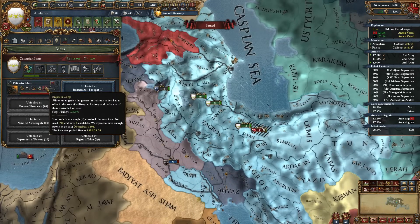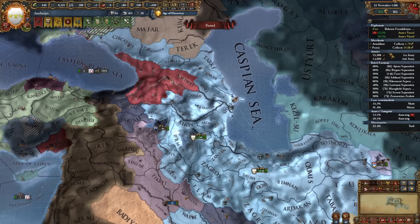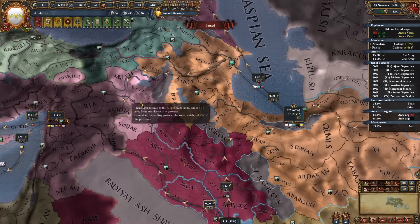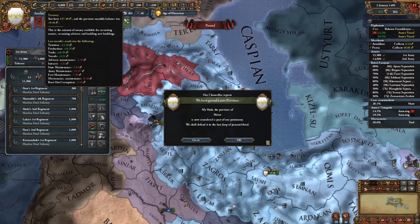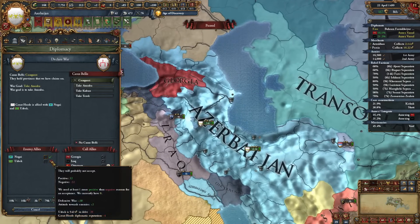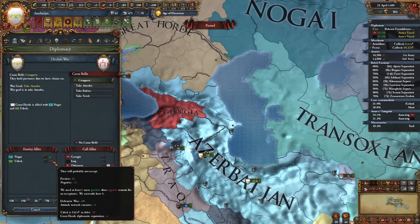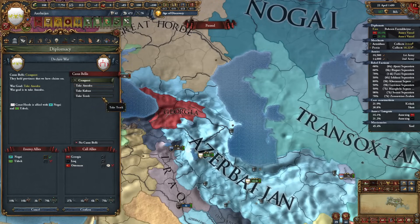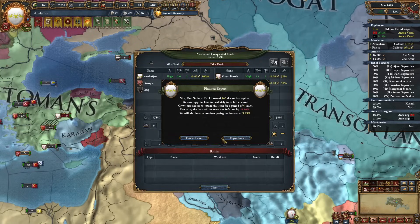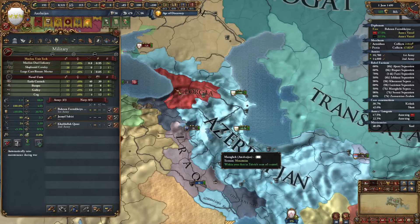At this point we're making a very good amount of money - collecting 15 ducats in the Persia trade node, and we can upgrade our centers of trade. Just getting that one center increased income so much. I wanted to deal with the rebels but I've noticed that Uzbek is not actually joining versus Great Horde - it's 32 for 32. So hopefully they're not joining. I'm going to take this opportunity and declare. They did not join - this is actually really really good for us.